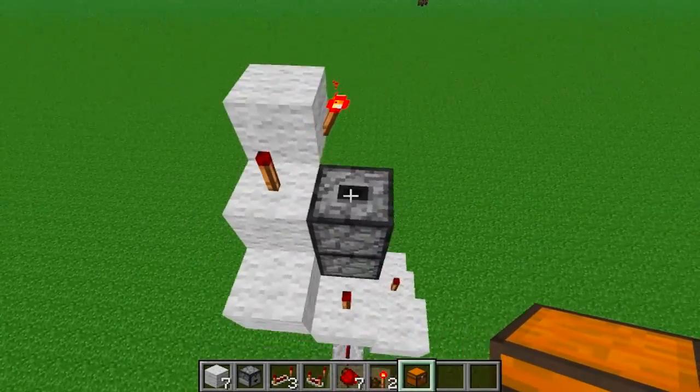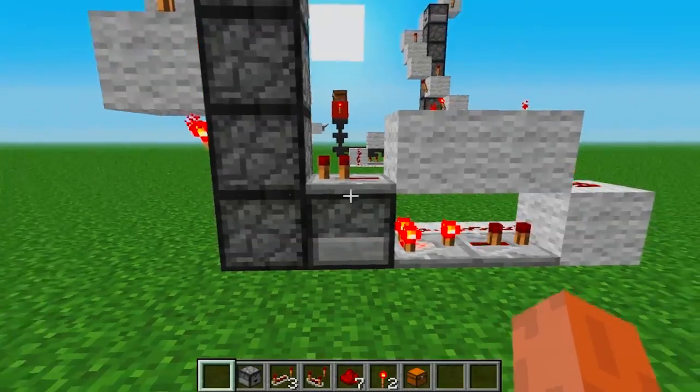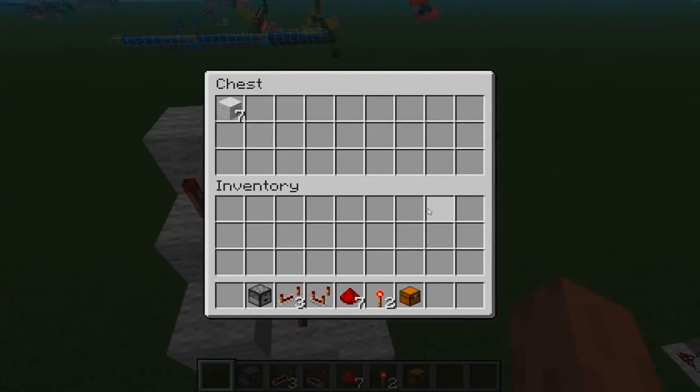Place a chest on top. Let's test it — seven wool in, seven wool out.